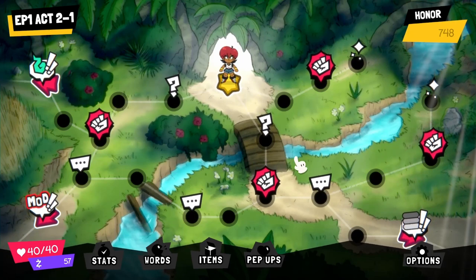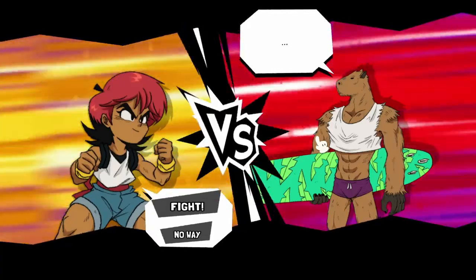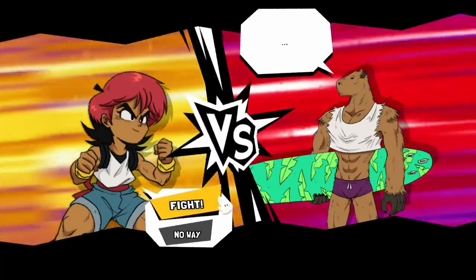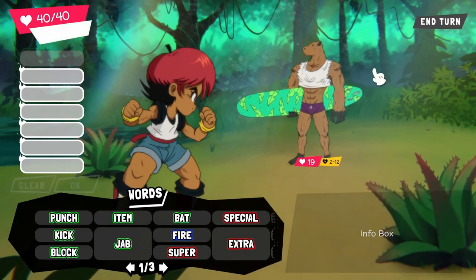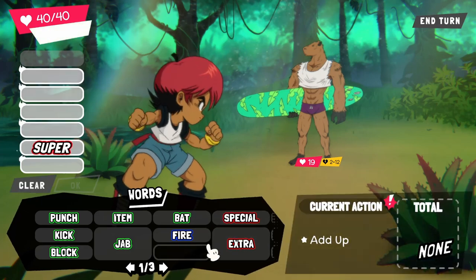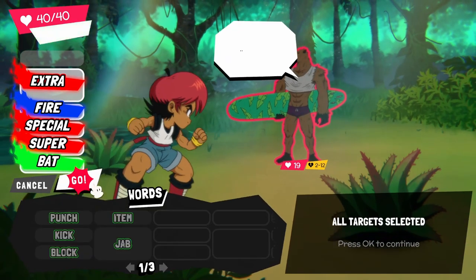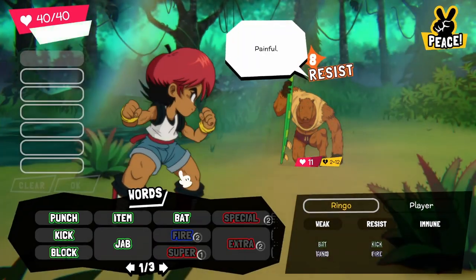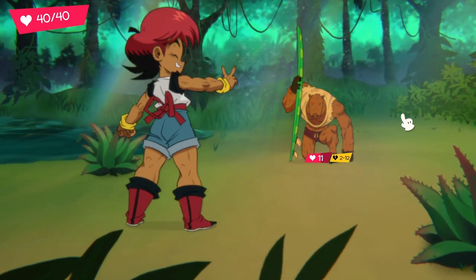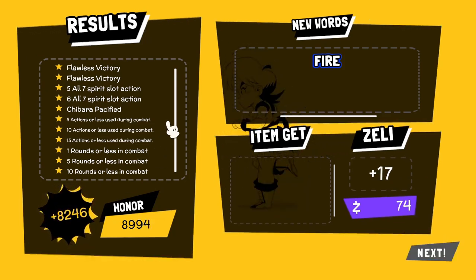I'm gonna start here. Is it a capybara? Jesus Christ. Why is it so disturbing? Ron Soko, a Chibara. Super special fire bat extra — it's gone all in. We got him to the breaking point instantly. The character designs are... That's a huge amount of honor for that fight — what happened there? The last ones I was getting like 200 at a time and that gave me 8,000.